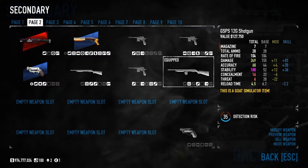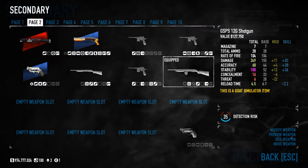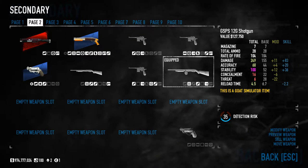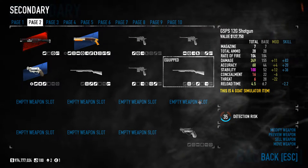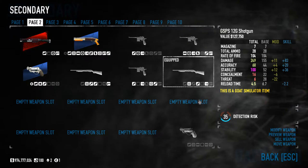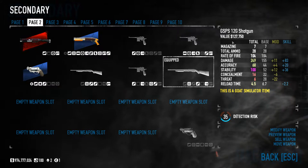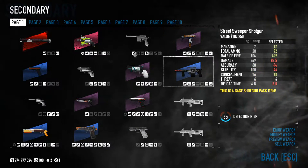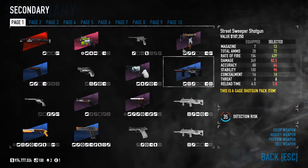Rate of fire 104, damage 249 — that's awesome — accuracy of 68, stability 100. That's pretty nice. 249 damage with the GSPS. Let's take a look at my Judge with a non-HE round when possible.